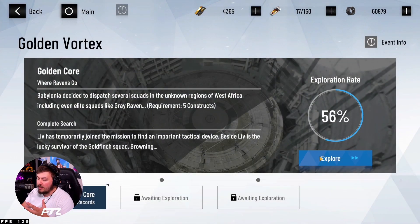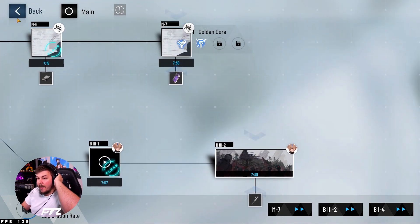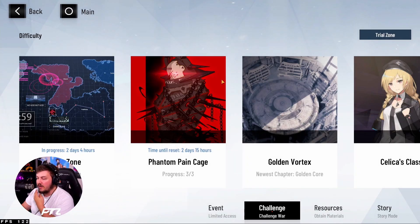Going into Golden Vortex - I jump in here and work on it when I can. I am leveling units to get through there. This will actually get updated eventually through different events; they'll add different things and structure the chapters a little differently, so it does get a bit of an upgrade.